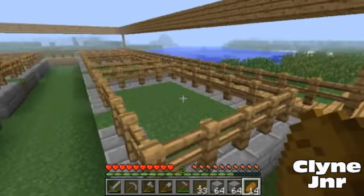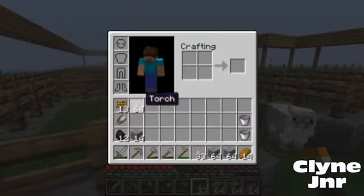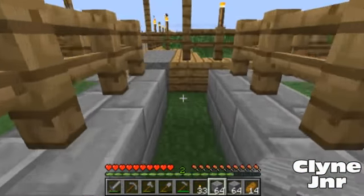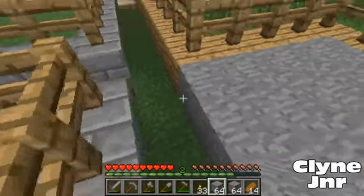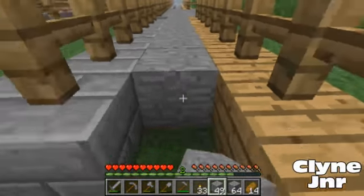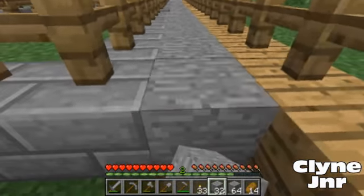There's a sheep. I think I went into creative and used fences. This also expands the torches because I'm going to have to light up some way. I do not think this is enough stone, but we will start. Is there two sheep here? There's two sheep. I do not have enough stone.